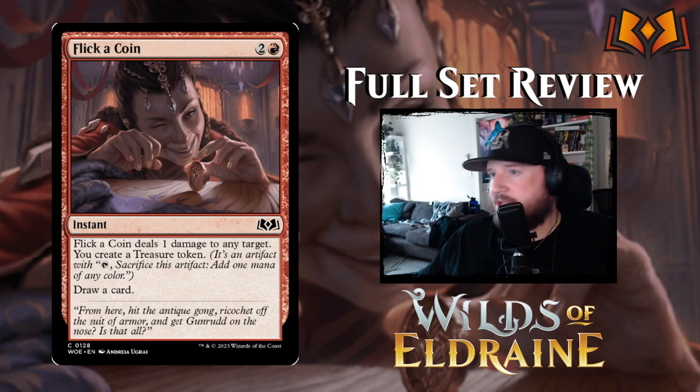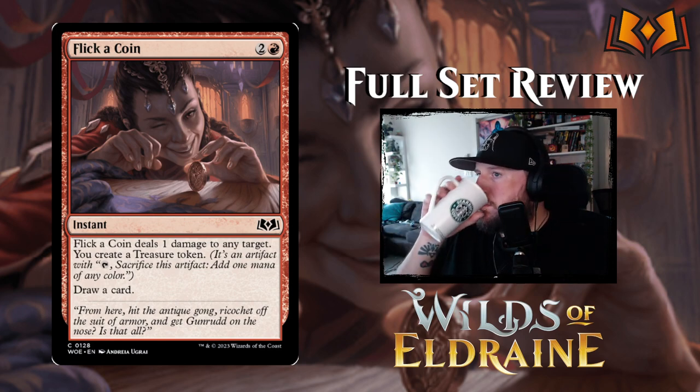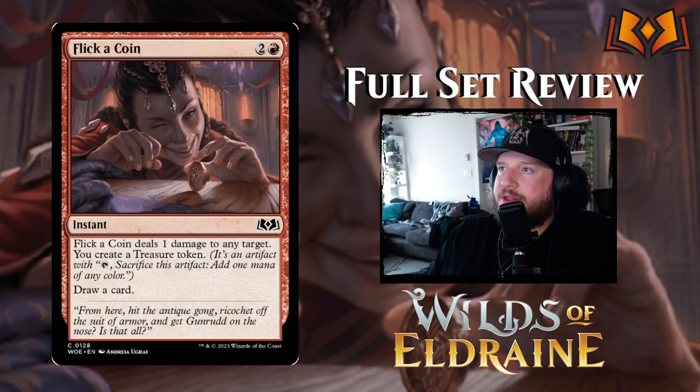Flick a Coin is two and a red for an instant: deals one damage to any target, creates a Treasure token, and draws a card. It's kind of a three-for-one — you can potentially take out a 1/1, create a Treasure, and draw a card. It roughly equals out to its mana value of three mana for three things. Not great, but not too bad, especially as an instant you can mix in.